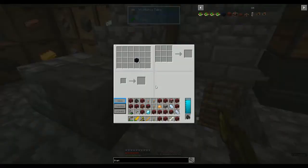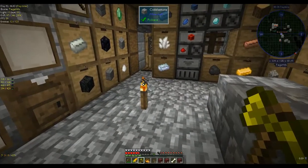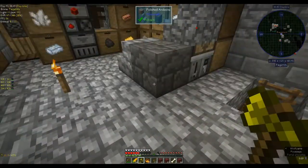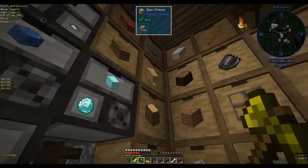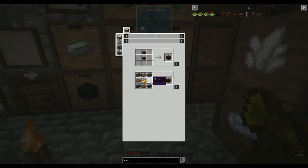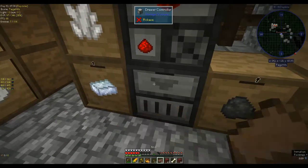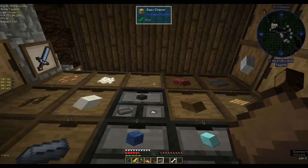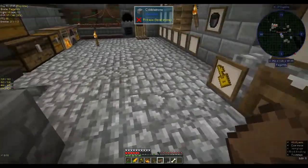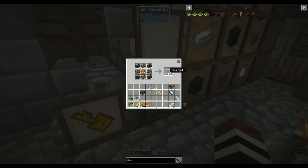Let's turn these blaze rods into blaze powder — there we go, that's 20 blaze powder. That should be more than enough. For blast bricks we need nether bricks and normal bricks. Did I smelt up any clay? We've got a stack of that, stack of that, stack of that. I tend to overcompensate — blast brick. I made 48 and I only need 27. Never mind, sometimes you can be a little bit overzealous.